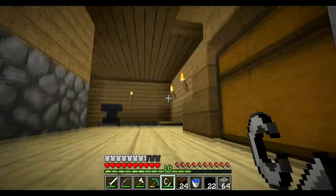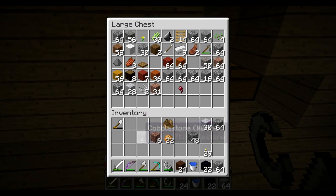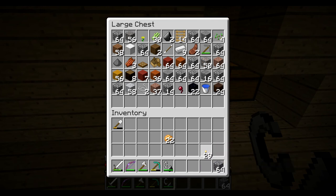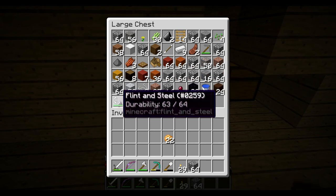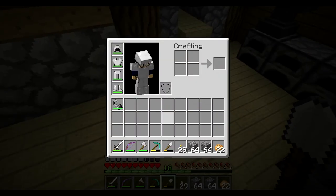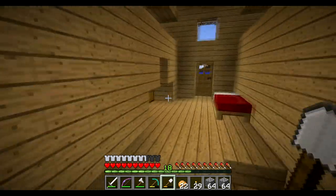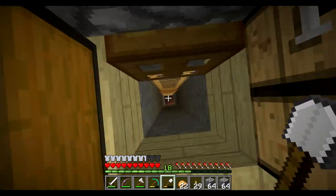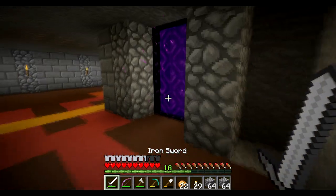Let's go up to the chest at the top. We've got plenty of food. I need to sort things out - building blocks I don't need, there we go. Let's get the flint and steel on the hotbar as well. I don't have any arrows, but yeah, plenty of ability. Let's get in here.